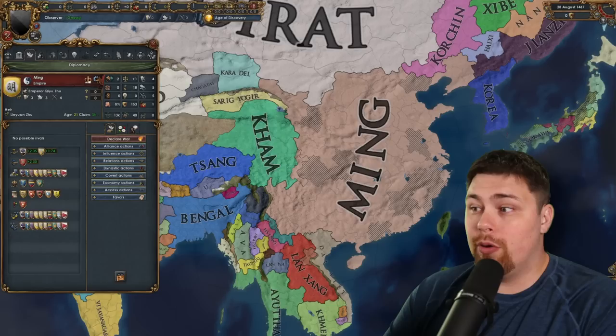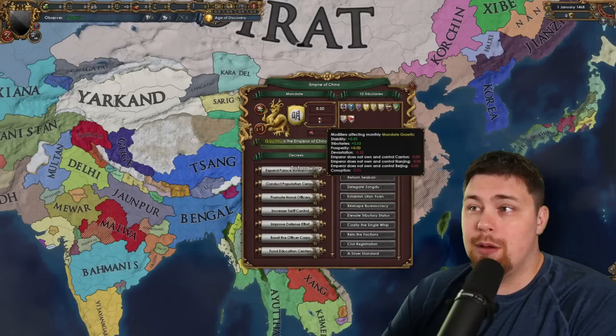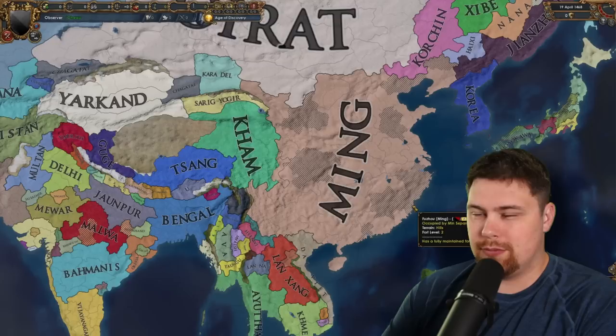A little over 20 years in, it looks like Ming is going to collapse already. The empire of China is completely dead — they have a ton of devastation, which is making things pretty rough for them. They're not going to come back from this because the devastation is only going to go up with all the occupations from these rebels.